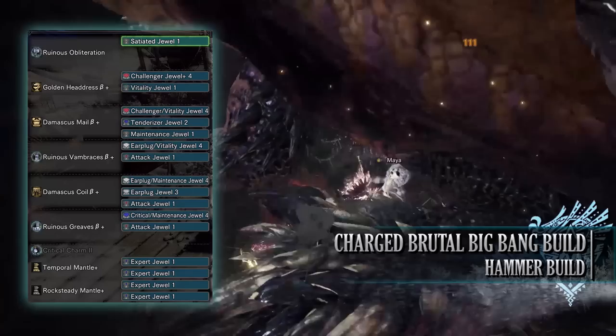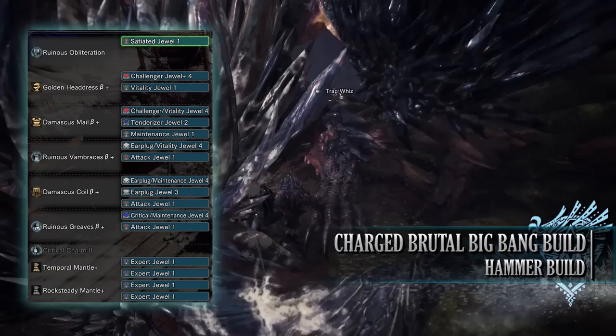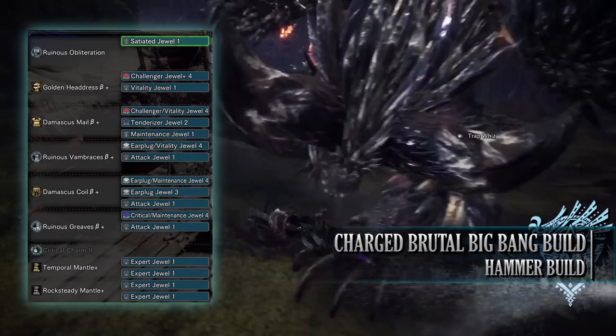For jewels: tenderiser jewels for weakness exploit, earplug jewels for the earplugs skill, attack jewels for attack boost, vitality jewels for health boost, challenger jewels for agitator, maintenance jewels for the tool specialist skill, and a sated jewel for the free meal skill. For the mantle jewels, I've gone for expert jewels for the critical eye skill.